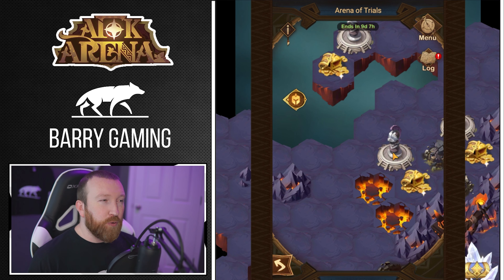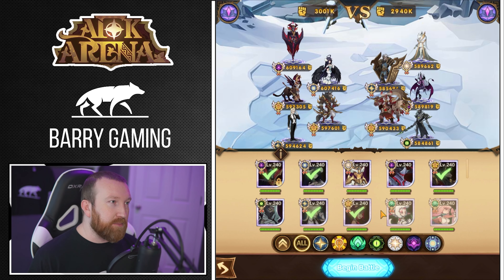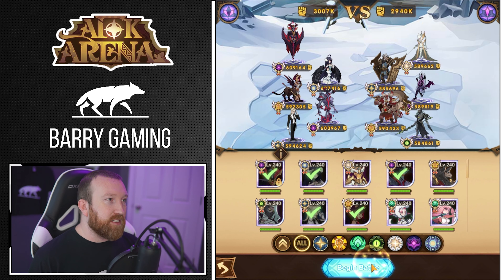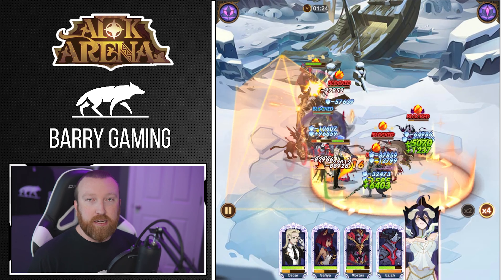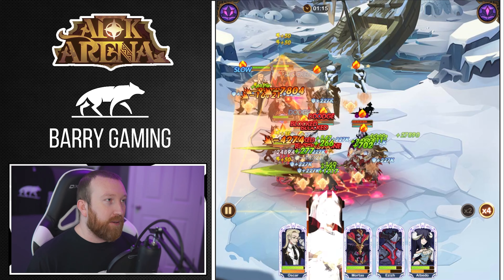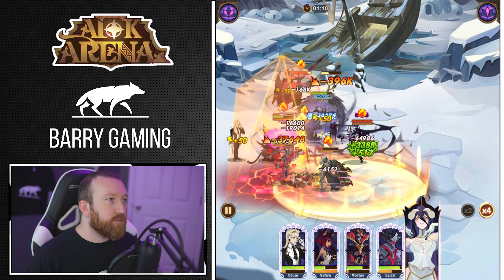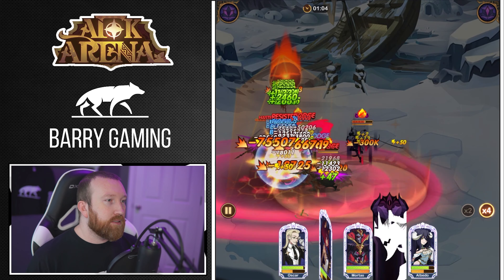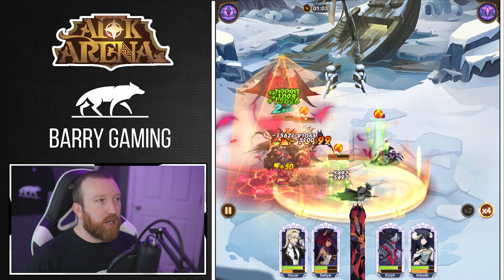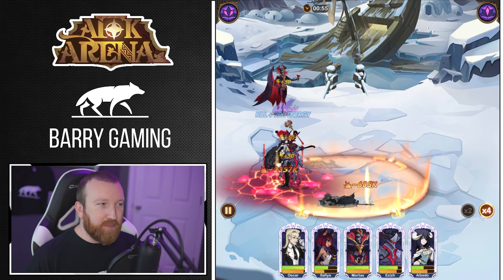Okay, so this lineup is what we're gonna use pretty much across the rest of the fights, except we are gonna sit Titus here on all of them — everything else should be the same. I don't know if you needed to use Oscar in that one, but it seemed to work. The big difference is gonna be right there, so this lineup should take care of the whole top middle section of the map to get the rest of the rewards — not a problem.